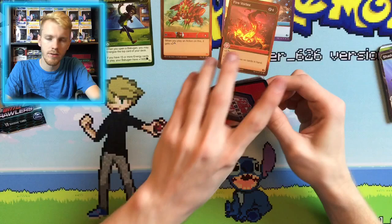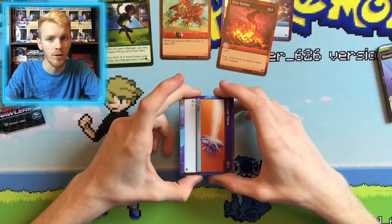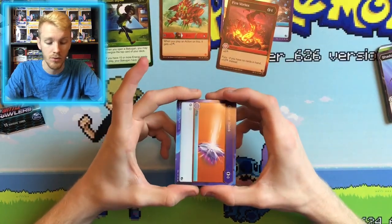If I get a Titan Dragonoid in Holo Hex, that would be pretty cool. But like, Pack of Darkness, Black Hole — all those cards — I need those. I need more of those.